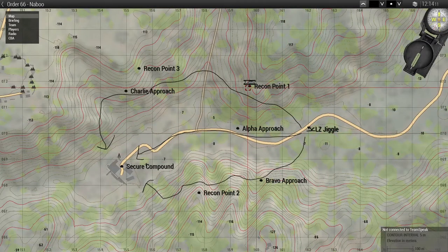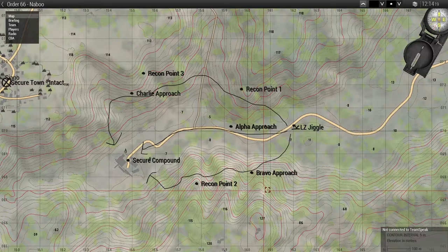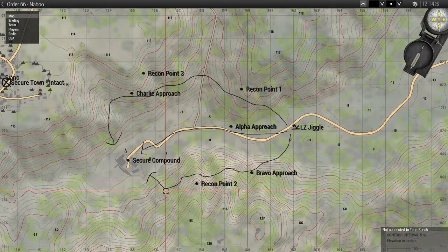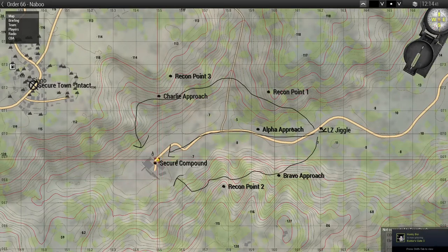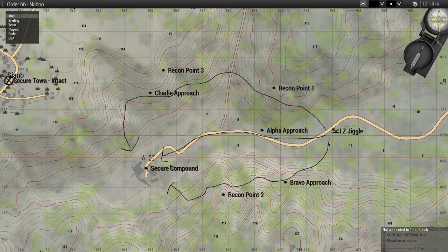Once we get to LZ Jiggle, you can then send your recon squads up to any one of these points, or any other they find that might be better. If you want a three-pronged attack, recon takes point two on Bravo approach, maybe green team or Phantom takes Alpha approach, while blue team or Domino takes the far Charlie approach to assault and secure the compound.